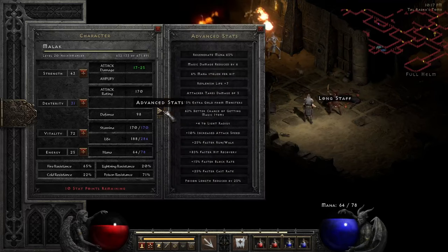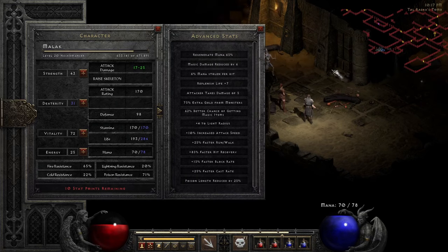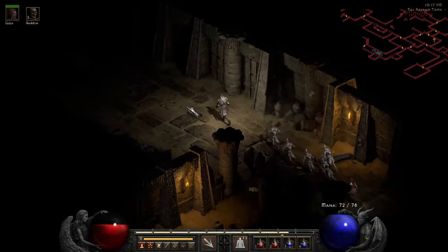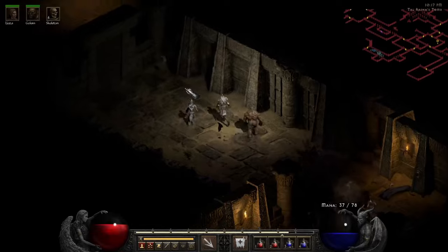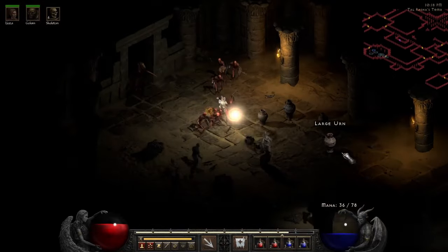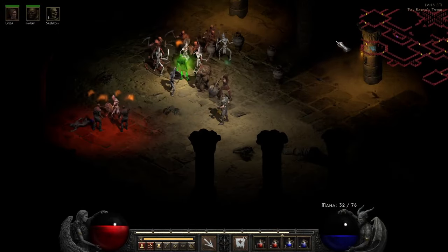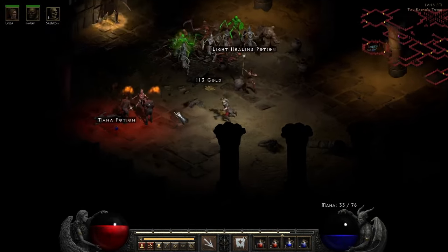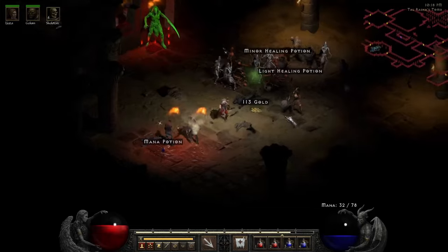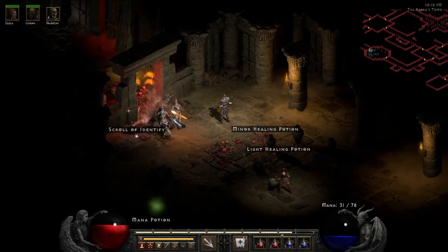What are my stats anyway? 62% chance of getting magic items — pretty cool. 25% faster cast rate, okay. Is this it? Maybe get a loop up into here and then go all the way up. Well, I'm gonna level up most likely.